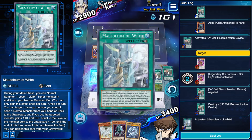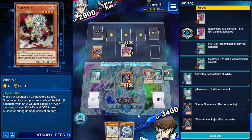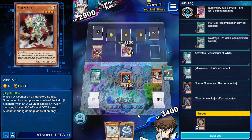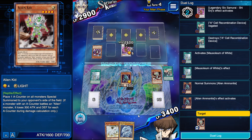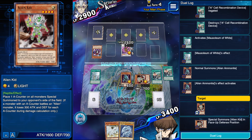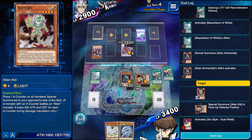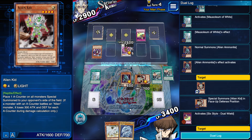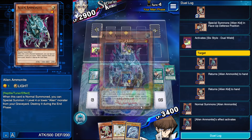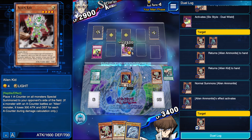Now he has the chance to Dual Wield here — he should just be Dual Wielding on the Kid and the Ammonite. And then afterwards I can use my second normal summon to summon Ammonite again and attempt to do it again. Summon Kid in defense, let's see what happens. Dual Wield here. Let's try it again — Ammonite into Kid.